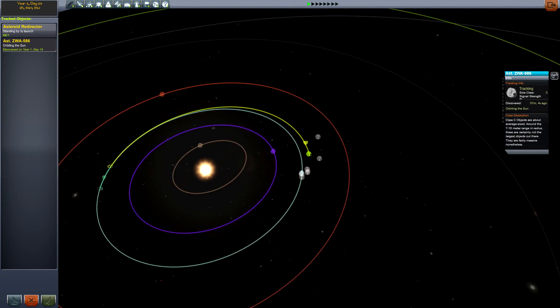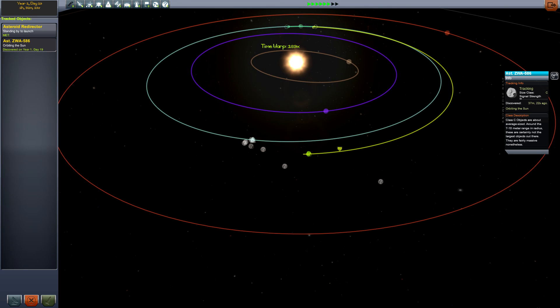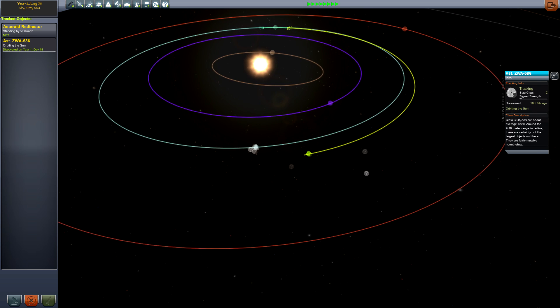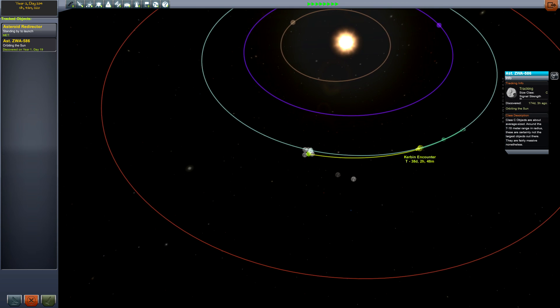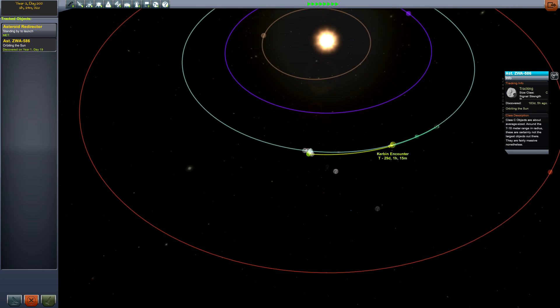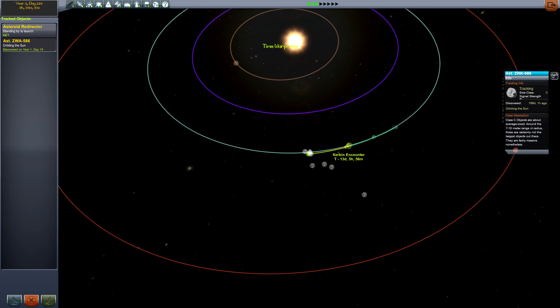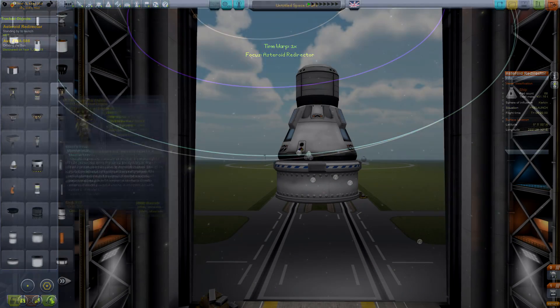Out of those asteroids on course to collide, choose whatever size you like, remembering that A is the lightest class and E the heaviest. Then time warp till it's about two weeks away from entering Kerbin's sphere of influence — by which I mean that this little marker here reads about 14 days. That'll give us plenty of time.